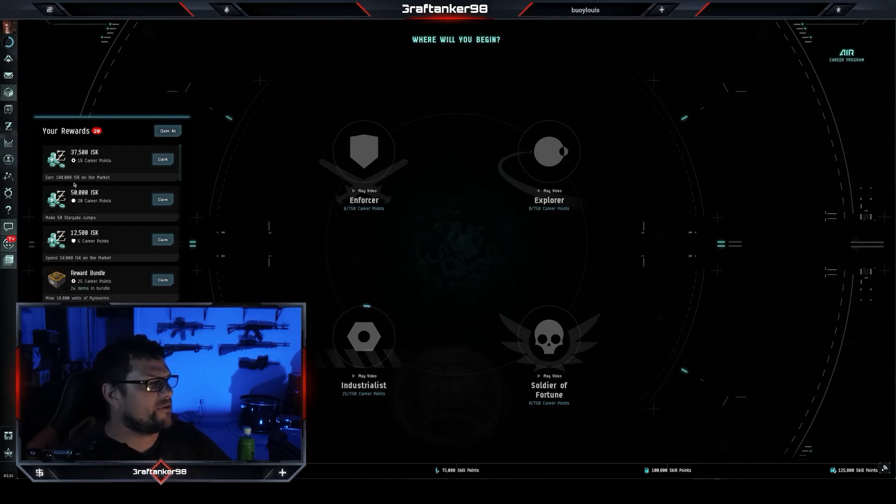I have a reward for earn 100,000 ISK on the market. I got 50,000 ISK for make 50 Stargate jumps. Spend 50,000 ISK on the market, and I got 12,000 for that. Bonus bundle claim — 60,000 — earn 500,000 ISK on the market, spend 250,000 ISK. So there's all these random bonuses and I haven't picked one yet. It's a career path, pretty interesting stuff. I have not seen this yet. I'll probably go ahead and take a look at that and then make another video talking about this.